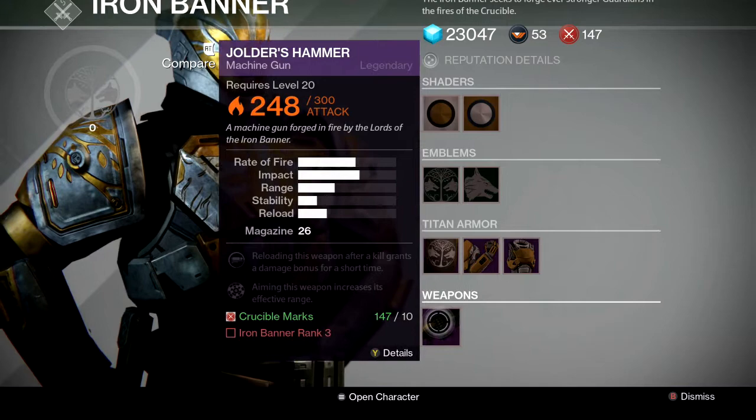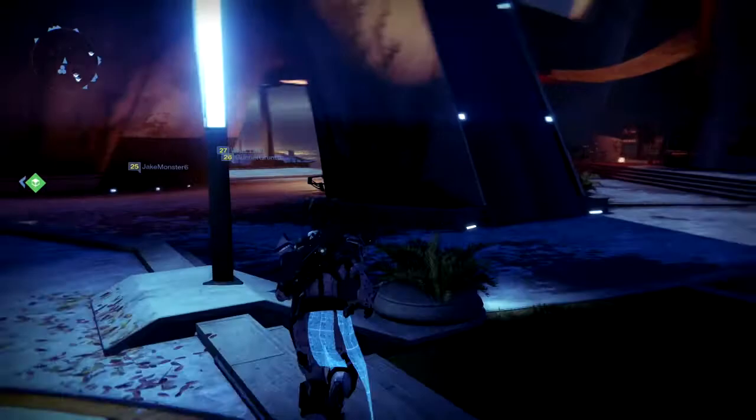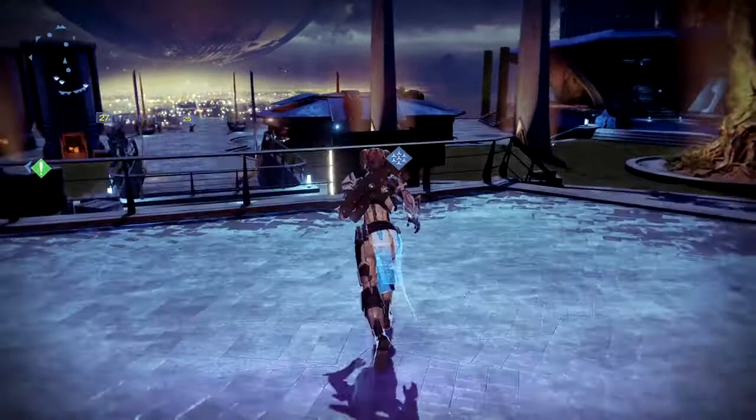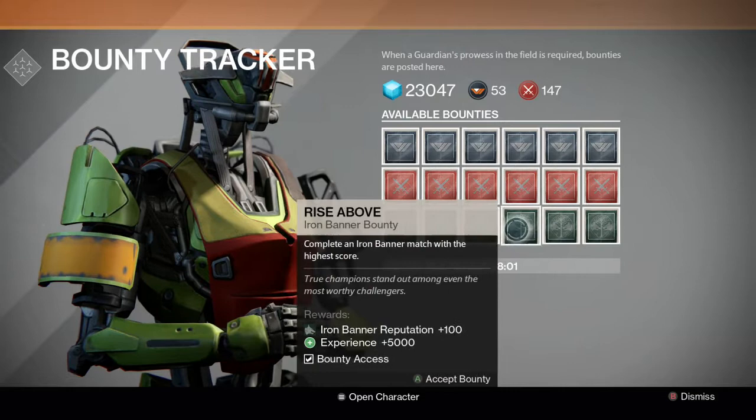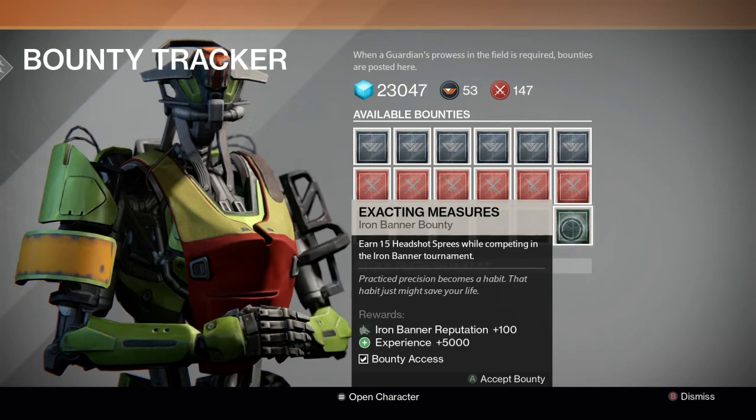Now, in order to actually gain reputation — you can see I have rank 0 right now — it only requires 100 to get the first rank, so you can get it pretty quickly. What we're going to want to do is head over to the bounty tracker and pick up some Iron Banner specific bounties. You can see they're right here — he's got a new section. We can pick up these bounties just like we would other ones, and that will earn our reputation. They've got various rewards — some are 100, some are 50, etc. Once we pick these up and accomplish them, we'll earn reputation specifically towards that Iron Banner vendor.